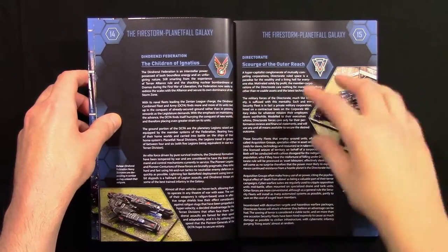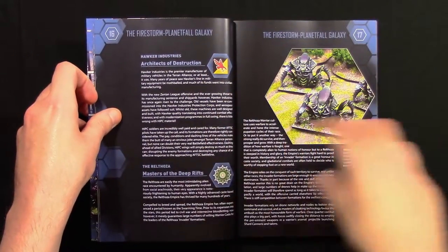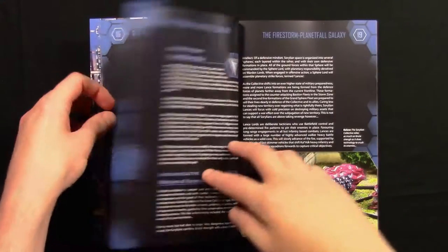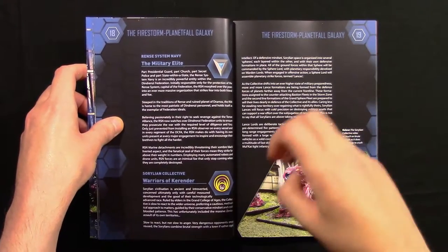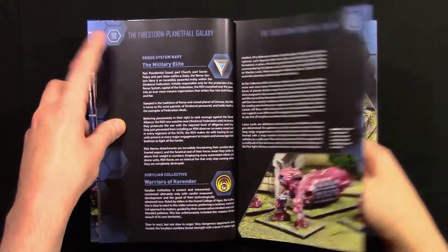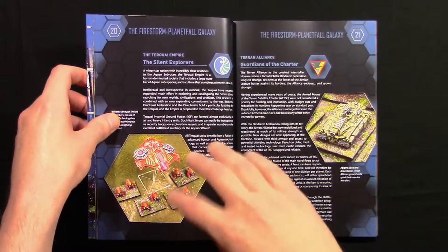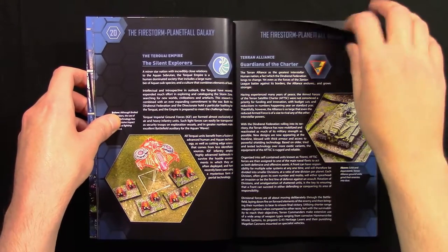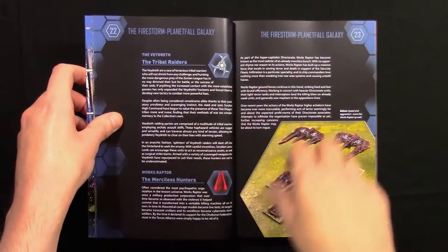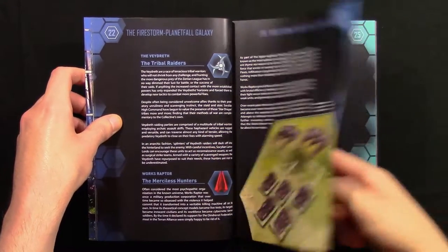The factions covered include: the Dendrenzi, the Directorate, Hawker Industries, the Relthoza with some nice models, the Rense System Navy (RSN), the Cerulean Collective, the Turkai Empire with a really nice orange paint scheme, the Terran Alliance, the Vaedrith, and Worx Raptor with some models shown there.